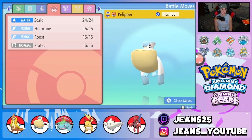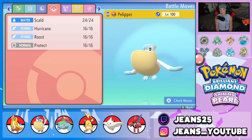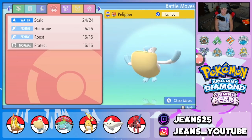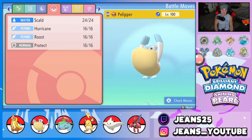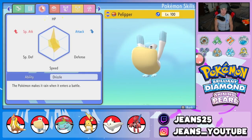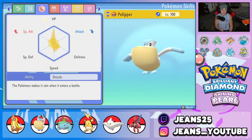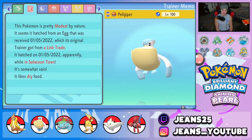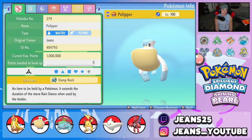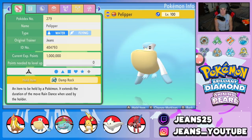Next Pokemon — you can't have a rain team without either Pelipper or Politoed. We went with Pelipper because I like its move pool a lot more and it hits harder. It has Scald, Hurricane for STAB, Roost to get HP back, and Protect. EVs are spread across HP, Special Attack, Speed, and Defense. Nature is Modest for an extra Special Attack boost. The item is Damp Rock so the rain lasts longer than normal.